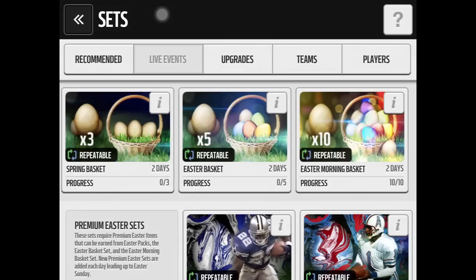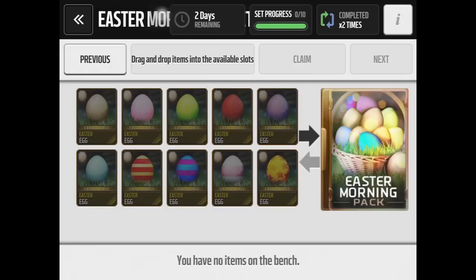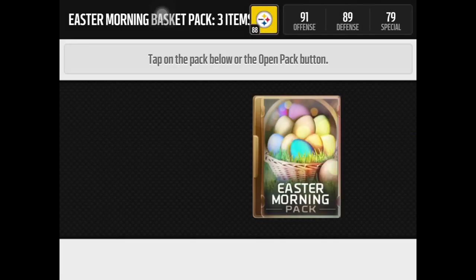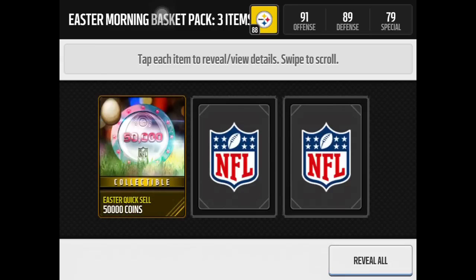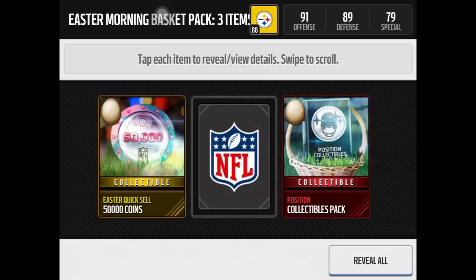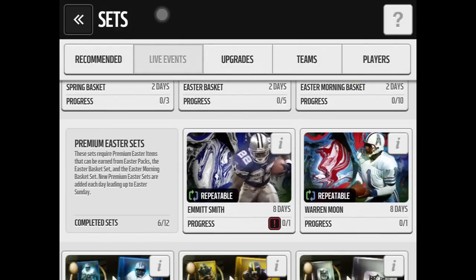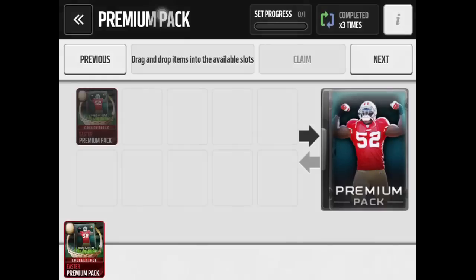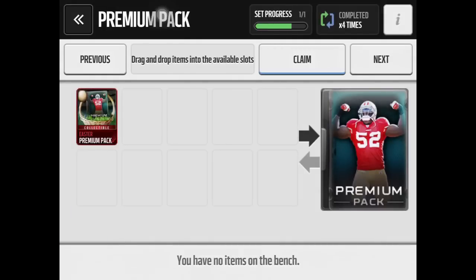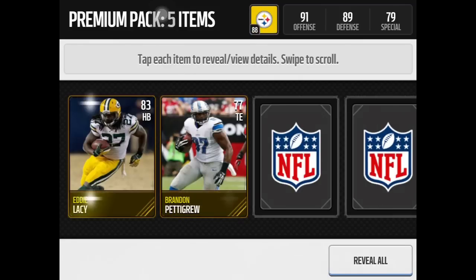Now let's go to the big bad Easter morning pack — this is the good one, normally pretty nice. Kind of expensive; I got each one of my eggs for 10k. We get 50,000 coins — nice — a position collectible pack, and a premium pack. That's not bad; I wouldn't call it good but I wouldn't call it bad either. The position collectibles pack is actually pretty nice. Let's do the premium pack right now, and I'll skip the trophy packs since you guys probably don't want to watch me open trophies.